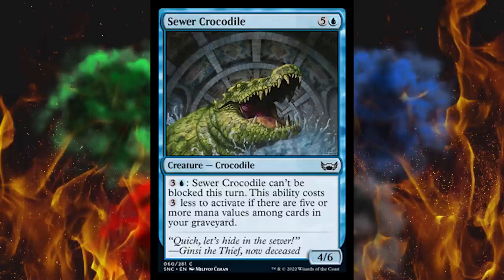Next up, Sewer Crocodile — because of course you gotta have that. It's a six-cost 4/6 in blue, and if you pay four, it can't be blocked this turn. This ability costs three less to activate if there are five or more mana values among cards in your graveyard. That's absurd — this is hard to get out, its attack power doesn't merit its mana cost, you gotta pay for it to be unblockable. You could stack the right stuff on this, make it hexproof, double strike and lifelink, and you don't need anything else. They probably shouldn't have done this, but it looks pretty unplayable at six.